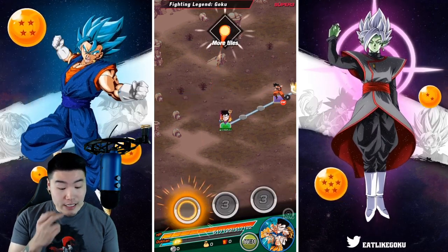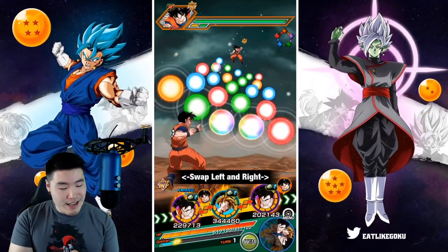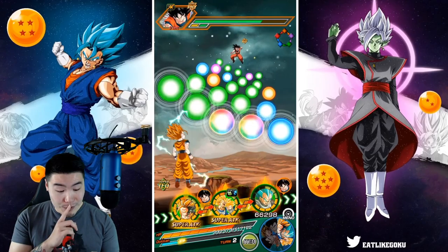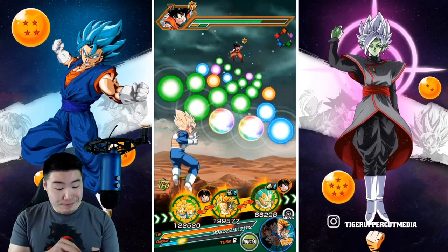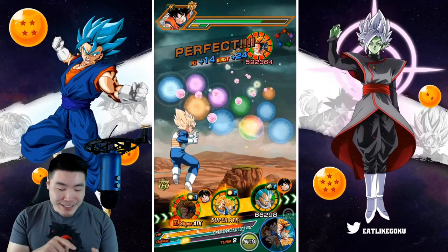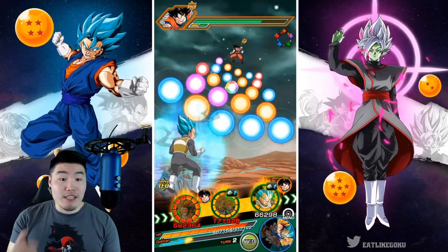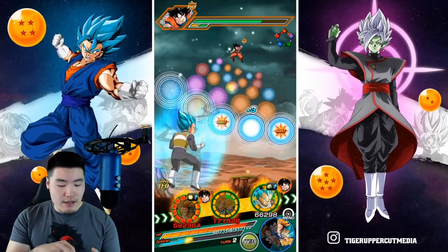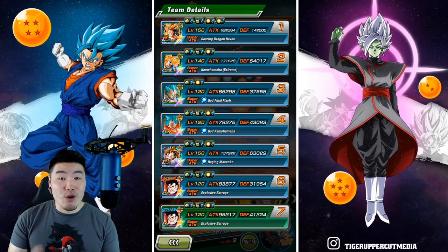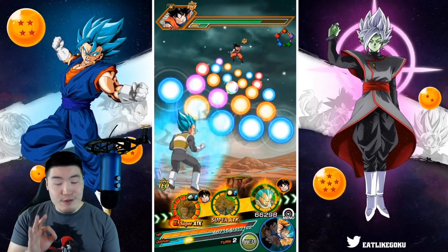It looks like he's actually on the second rotation, which is kind of unfortunate. But that's fine, because he's actually going to be linked up with one of his best linking partners in the entire game. That is a lot of orbs to start — let's start with 13 orbs. I'm glad I brought the Vegeta because he's an orb changer, and we are going to be able to get a good amount of orbs throughout the showcase because of him, as well as the Super Saiyan Blue Goku. So we're starting off with 142,000 defense with 13 orbs obtained.